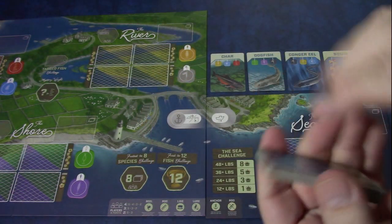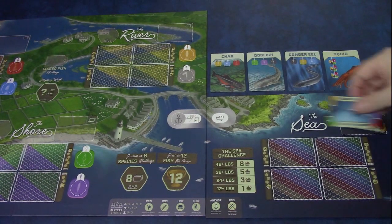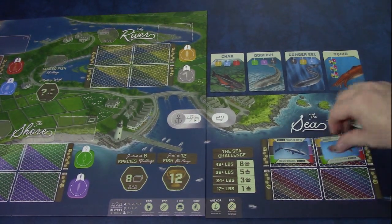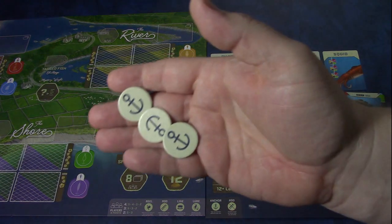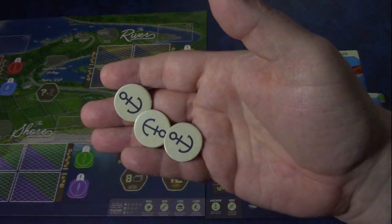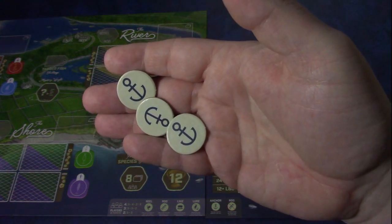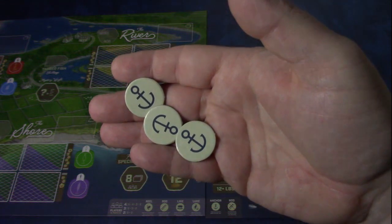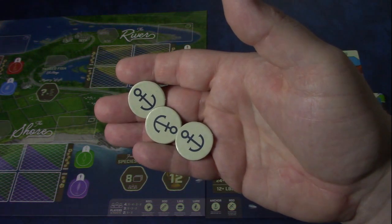There are five of each fish. You shuffle them and place them out just like you would any other region. You also get three new bonus tackle tokens — these are anchors — and this bonus action allows you to take a free port action by discarding one on your turn.